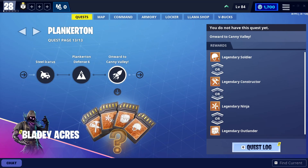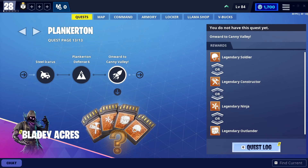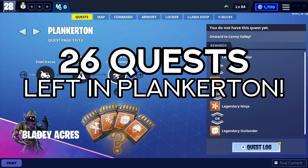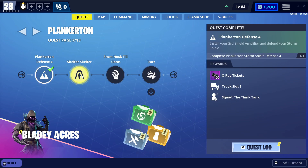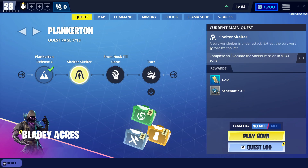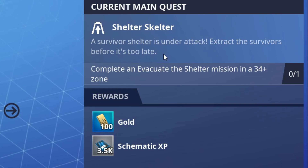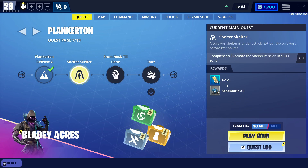Last time we did Storm Shield Defense 4 in Plankerton, and including the mission I plan on doing today and Storm Shield Defenses, there are only 26 quests left in Plankerton. We have Shelter Skelter - a survivor's shelter is under attack. Extract the survivors before it's too late. Complete and evacuate the shelter mission in a power 34 plus zone. Rewards 100 gold and 3.5k schematic XP.